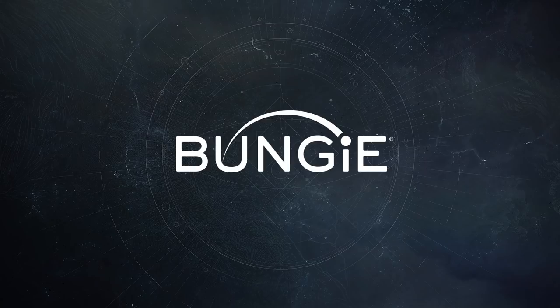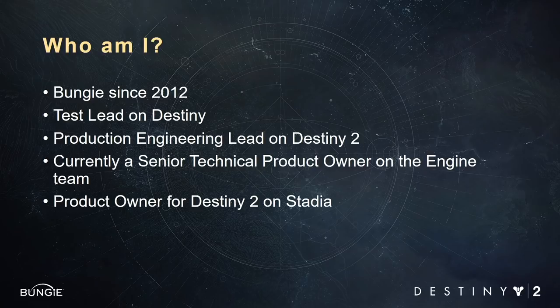Hey everyone, my name is Nick. I've been at Bungie since 2012 and I started as a test lead on the original Destiny before moving into the production engineering group for Destiny 2. Right now, I'm a technical product owner on the engine team. I currently work with engineering teams on cool new technology like Stadia.